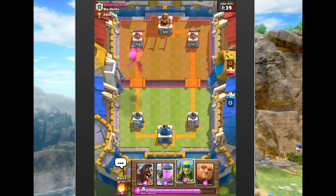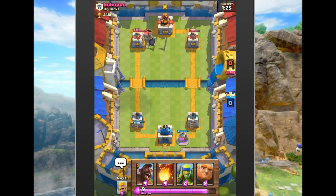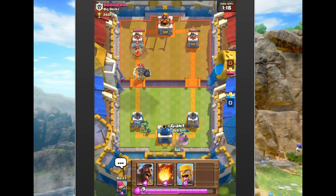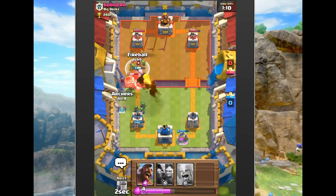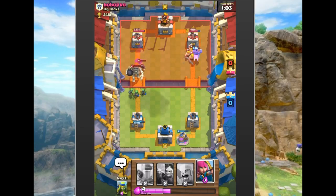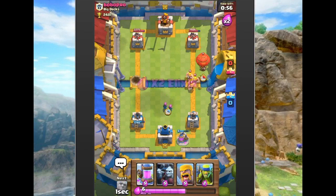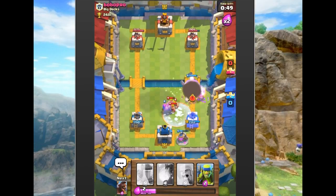Now we know: next time he drops a balloon, we drop the minion horde; if we drop something else like a hog or barbarians, he'll probably zap — so if we get a troop in front of the minion horde they'll stay alive and do more damage. We drop spears in the back to distract with the Giant, then fireball, and sneak a hog in on the right. He wisely counters with barbarians — worth the shot though.